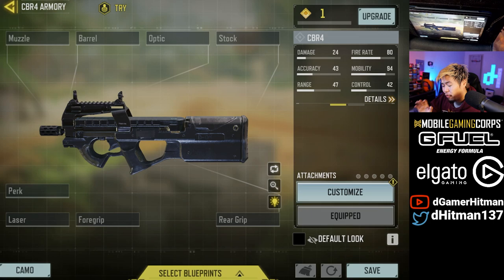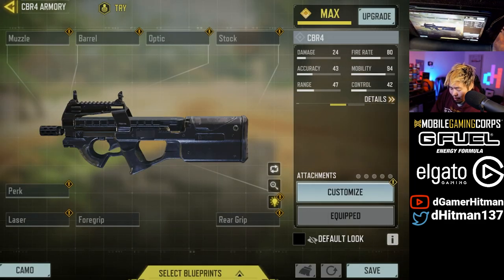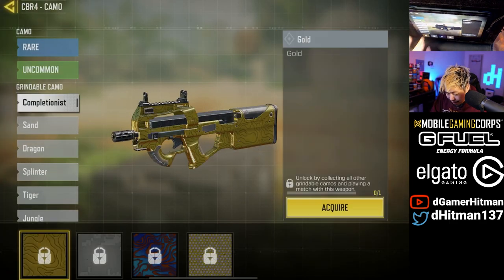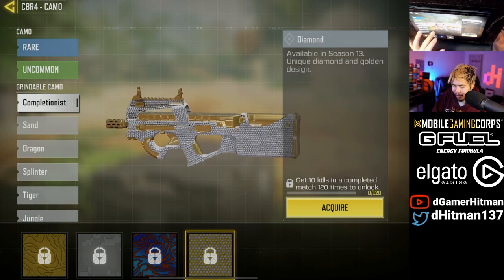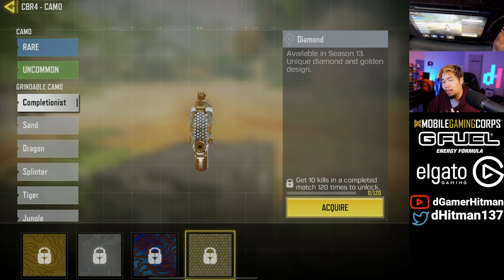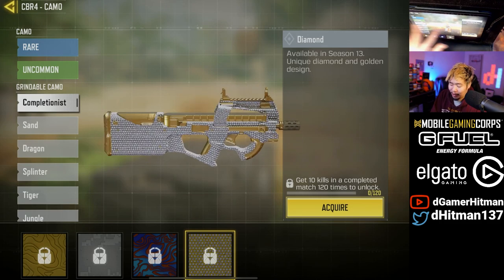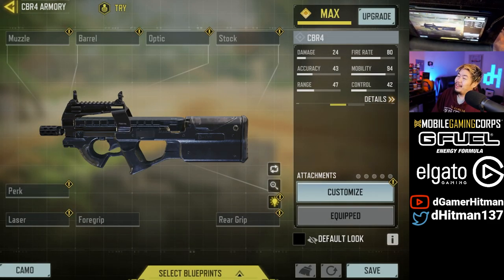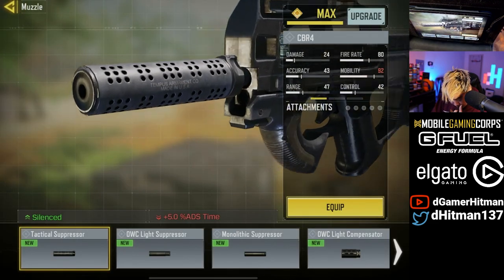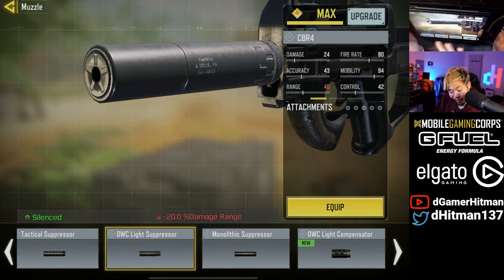With that, you've now unlocked your free P90 skin — the CBR4. Since we're here, let's look at all the attachments. First, let's upgrade it to the max using these XP cards. Checking the camos: Gold is okay, though the magazine in the middle isn't changing color. Diamond is probably going to be decent. It'd be cool if they added a new camo tier beyond Diamond.